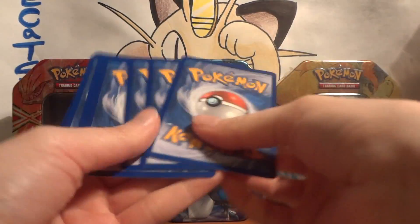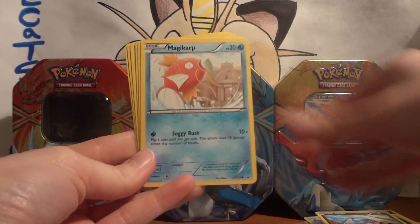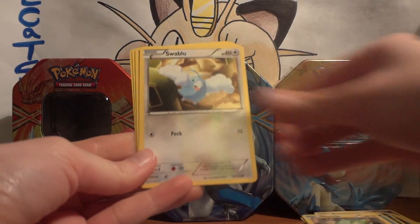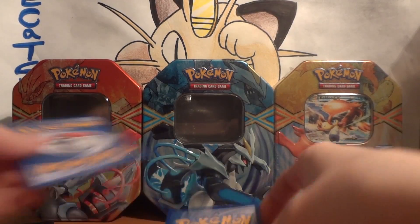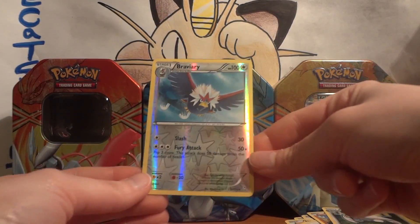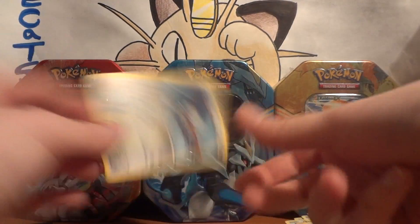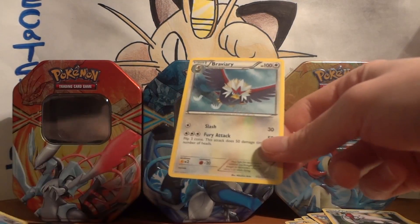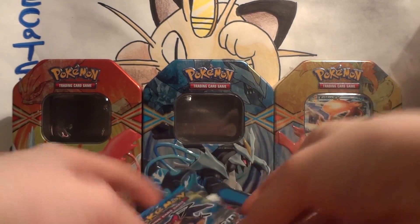Code card. We've got Temple, Gible, Magikarp, Electric, Swablu, Blend Energy, Sawk, and Vigoroth. My reverse is a Braviary, which is a rare, so that's not bad. And my rare is also a Braviary. So two non-hollow rares in both of those packs.